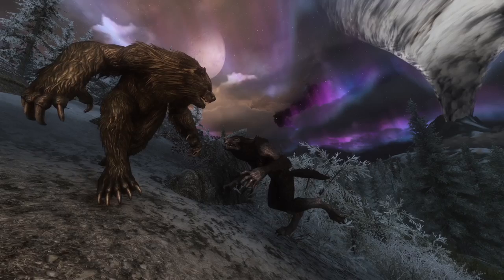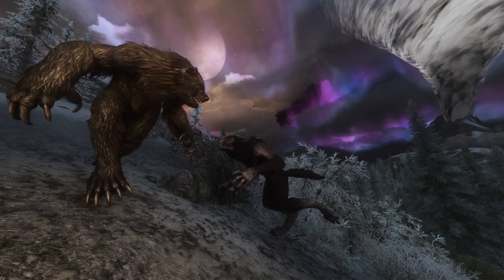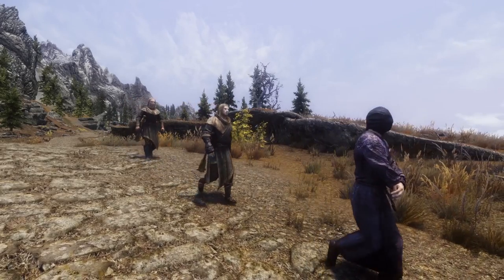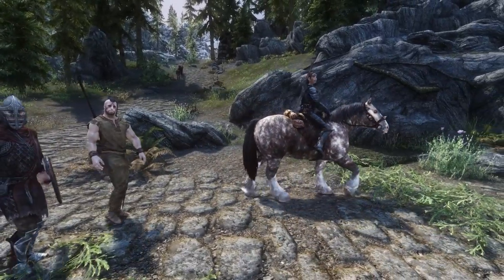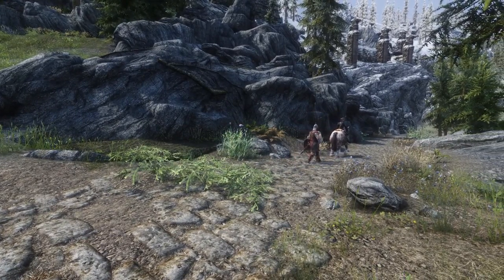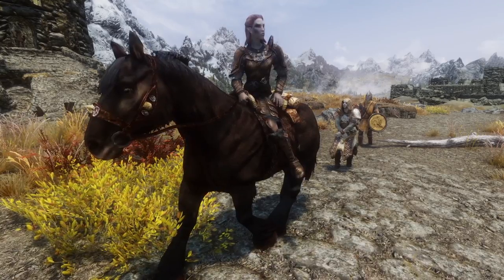These new encounters are spread across all of Skyrim and even go as far as the often forgotten Solstheim. Some of the encounters are inspired by the vanilla ones but have twists to give them a unique edge. So instead of only ever seeing Imperials and the Thalmor escorting a Nord captive, now you can see the Jarl's Thane marching a prisoner while on horseback. On top of that, Skyrim's roads will now be filled with working bounty hunters also escorting their bounty. Bounty hunters are also much more likely to aggressively defend their prisoner, since the bounty on their head requires the prisoner stays alive.